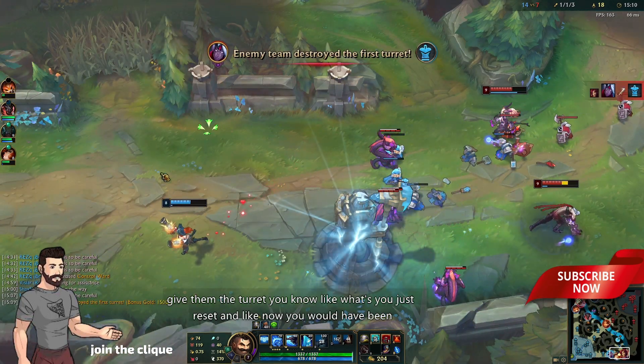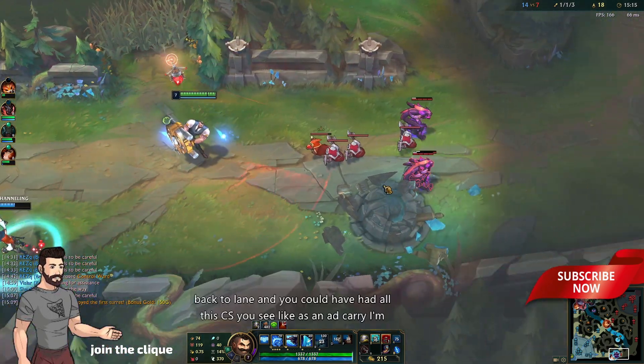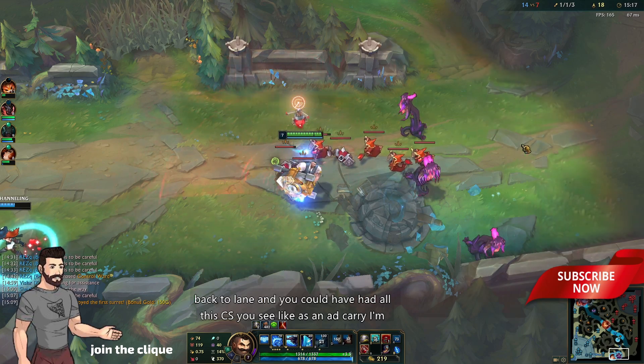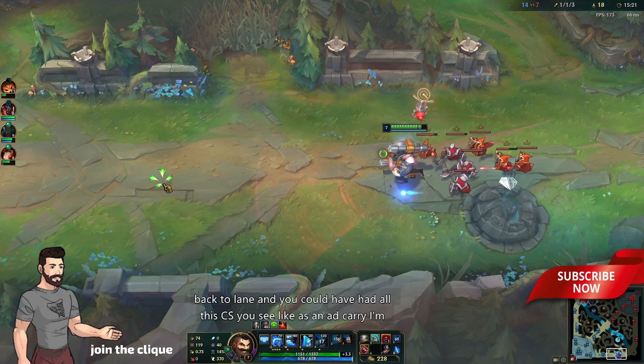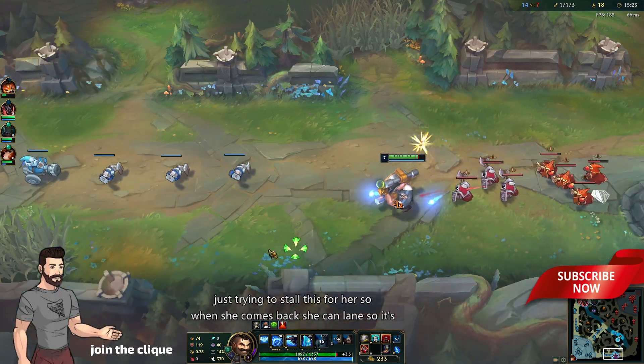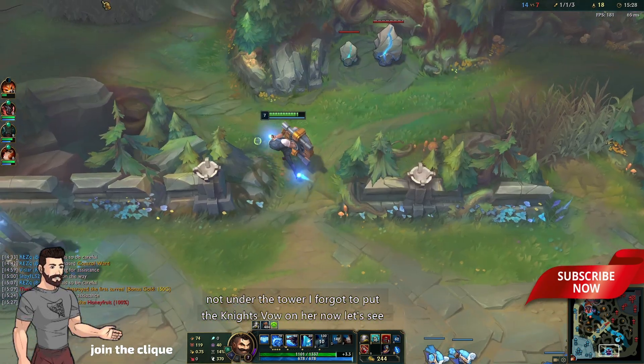Just give them the turret — you can't do anything about that. You could just reset and now you'd be back to lane with all that CS. As an AD carry that's important. I'm just trying to stall this for her so when she comes back she can lane without it being under the tower. I forgot to put Knight's Vow on her.